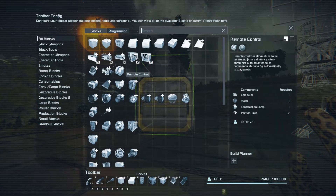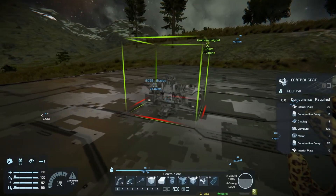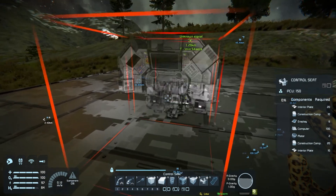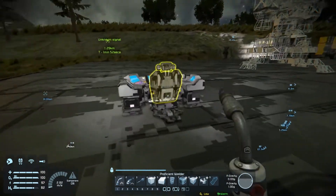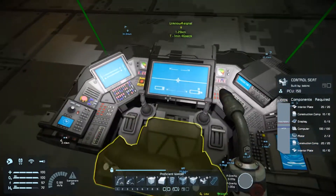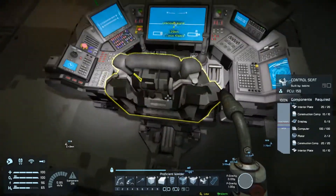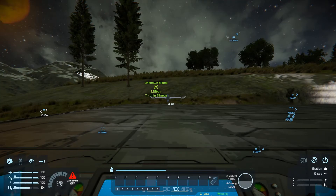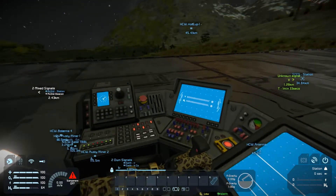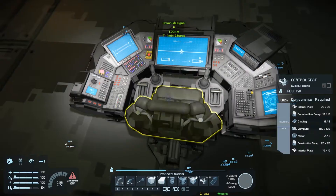We've got a new cockpit control seat. So we got the control seat here. It looks pretty cool - it's got the chair here, you've got monitors surrounding you. Apparently you can't have any legs to sit in it, though. It looks like it slides back. From here you've got a bunch of screens you can see. You've got a couple of red dead buttons there. That's kind of a cool one.